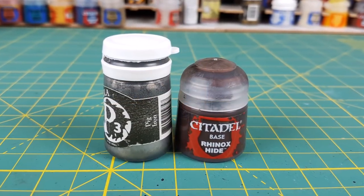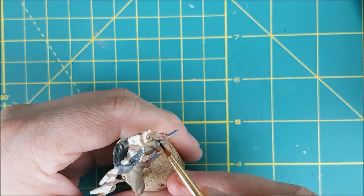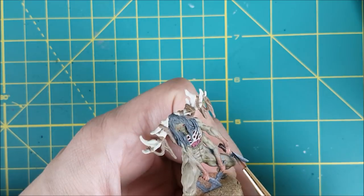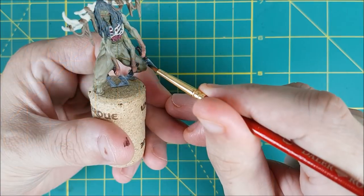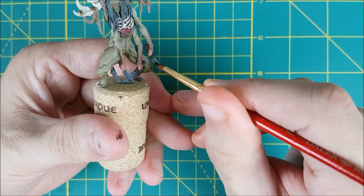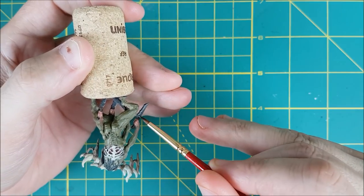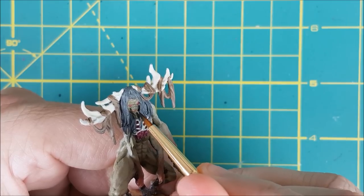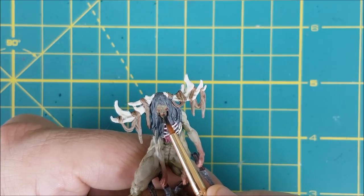Next I'm going to paint the knives that the Wendigo is holding — first painting the handles using Rhinox Hide. For the knife blades I'm using Pig Iron from P3. Pig Iron is a very gritty-looking metallic, so I figure if this creature lives in the woods or a swamp it's not going to have the best tools. For the mouth, it's hard to tell if the Wendigo has tiny teeth or just shriveled lips wrapped around the teeth. Both are terrifying, but I'm going with shriveled lips and painting the mouth with Iridian Flesh.